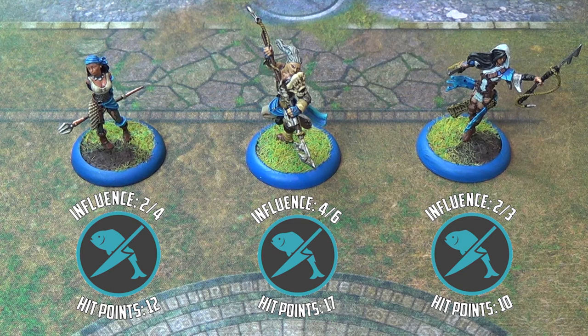Facing off against the Butchers' Guild is the polar opposite — the lithe, dodging, goal-scoring focused Fishermen team. They are led by captain Shark in the centre, a superstar captain who focuses primarily on goal scoring, as does Angel on the left, who can score from a very long distance away and keep herself out of trouble. On the right we have Siren, who will be an excellent demonstration of a character-play focused player who can manipulate opponents and teammates.